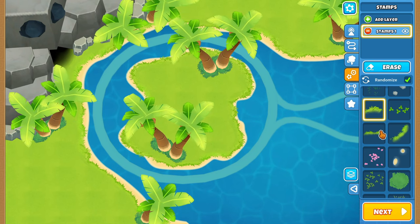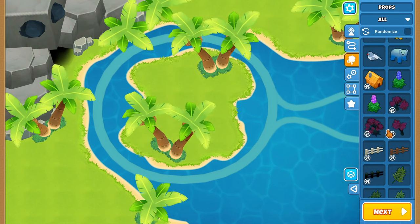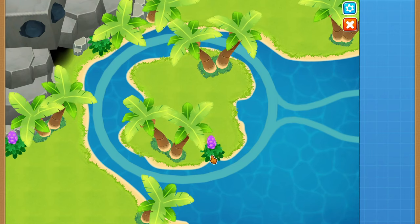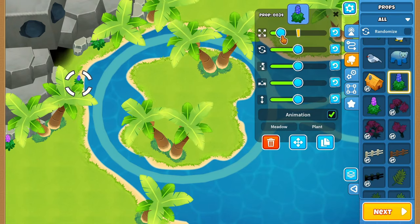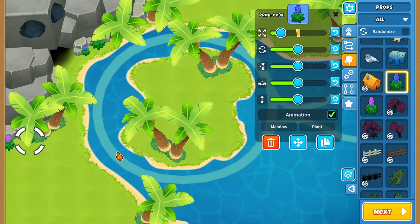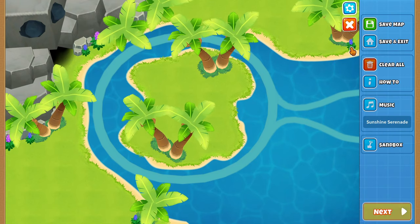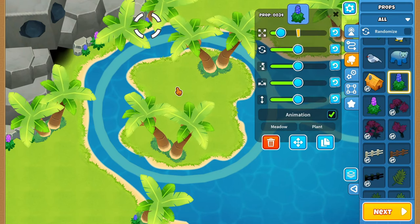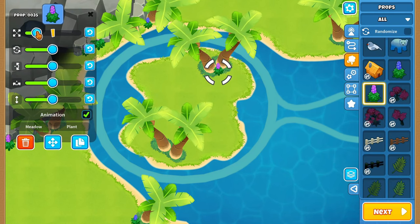There we go — I finally got the perfect rotation on all of these stamps. There are places that look a little bit weird but for the most part we have the entire beach covered, which is exactly what I was going for. Now that we have the entire beach covered, the next thing I want to do is add a little bit more detail. I know I brought up adding flowers, which I'm definitely going to do because we definitely need more color on our map. Let me add a couple of these purple flowers and some blue flowers as well — this will add more color to our really green map and contribute to the feel of the map being kind of overgrown.